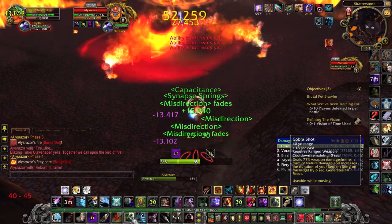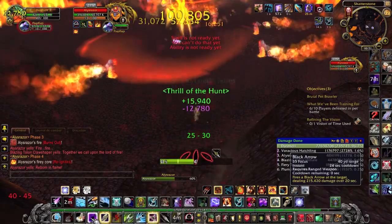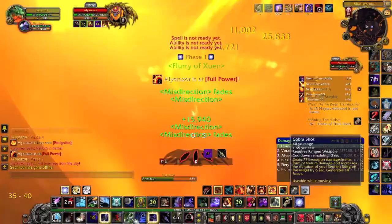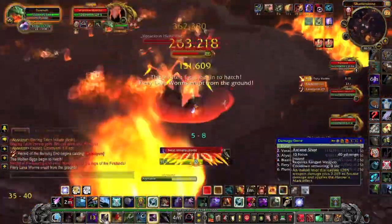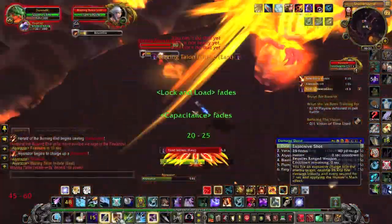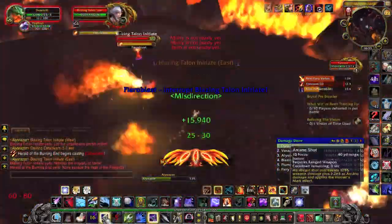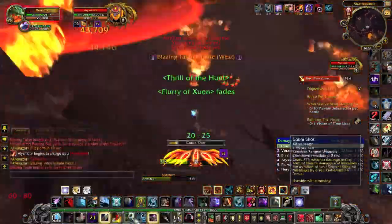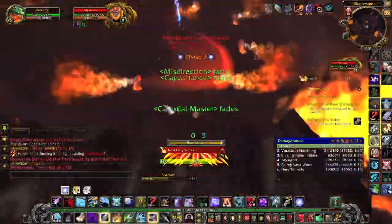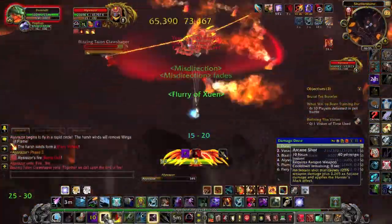After a while, she will start attacking your pet again but will deal nearly no damage, so simply avoid standing in front of the boss and DPS it as much as you can. Once she reaches 100 energy, she will start flying again. You then have the choice between another ground phase or doing a flying phase. During the video, I decided to do a second ground phase, so I'll skip through it and go directly to the flying phase.